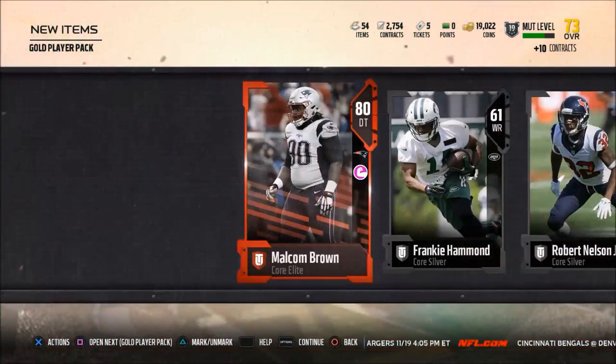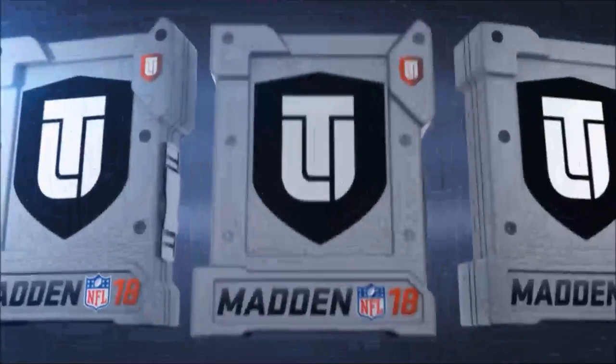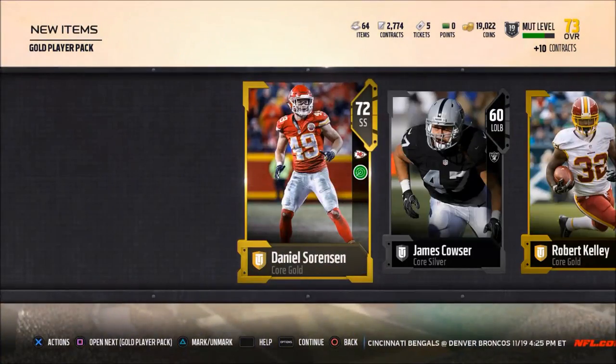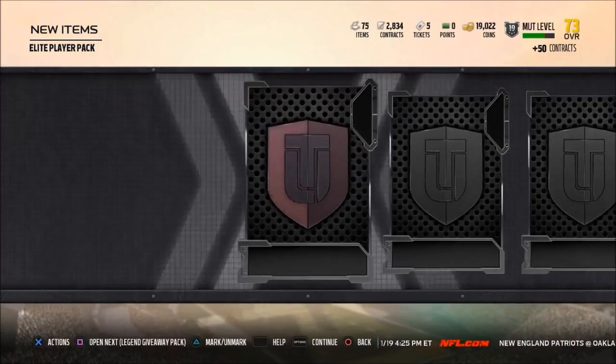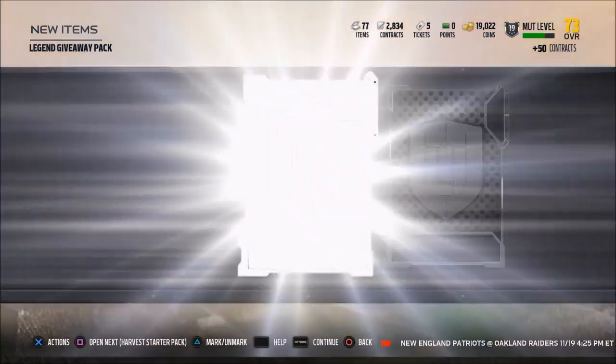Once you're done with pack opening, you want to deal with the players. Here's what I think people make the biggest mistake of: they focus on the last 20% instead of the first 80%. There are a couple of things that are really important to making more MUT coins, and then there are things that are really time-consuming and don't really help you that much.